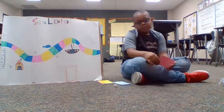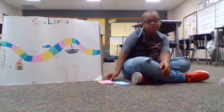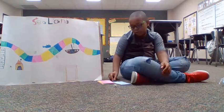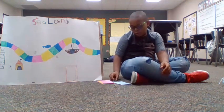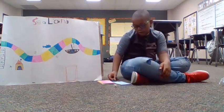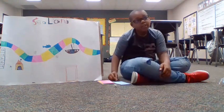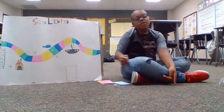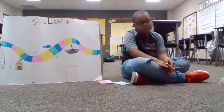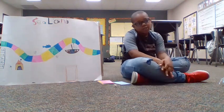At Soldier Shark, you would have to pick out two cards. If you got one wrong, you'd move back one space. If you got two wrong, you'd go back to the start. At Kraken, you would have to pull out three cards. If you got one wrong, you'd move back one space. If you got two wrong, you would move back two spaces. And if you got all three wrong, you would go back to the start.